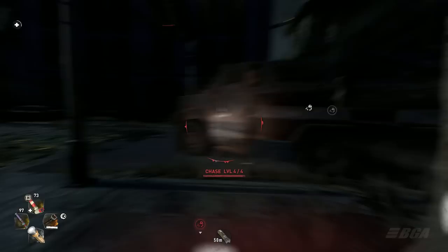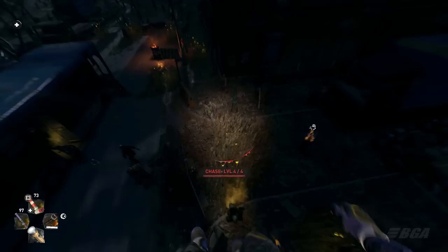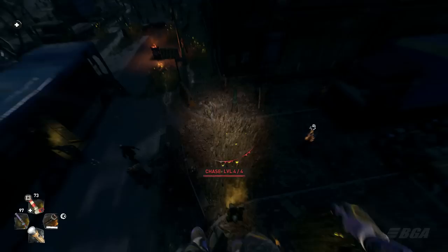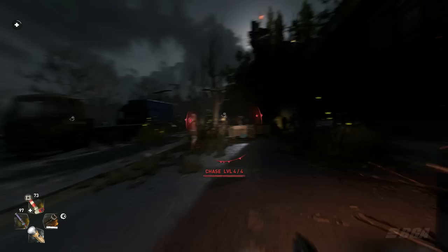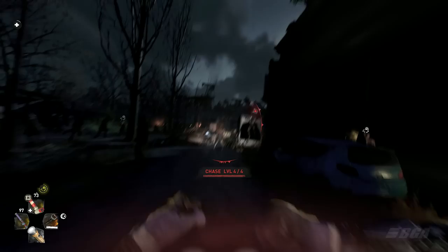Please add more blueprints to the game and let us find them in the world. I do not want to buy them all from the craft master — that is very boring. You perfected this in Dying Light by adding multiple blueprints around the world that players needed to search for. Give us weapon blueprints like in Dying Light 1; I want to craft my own weapons.